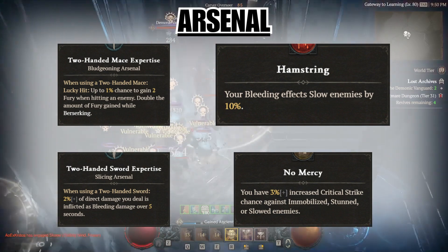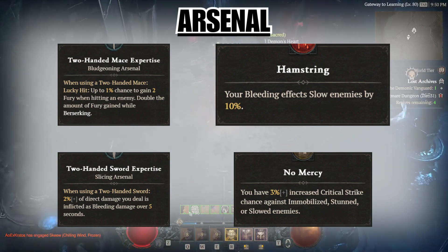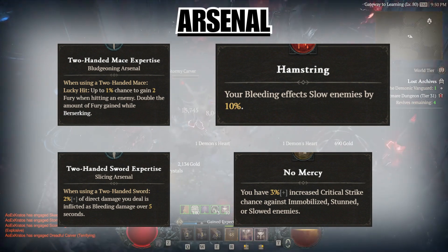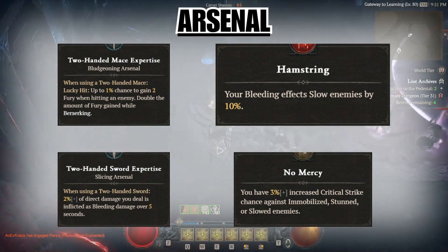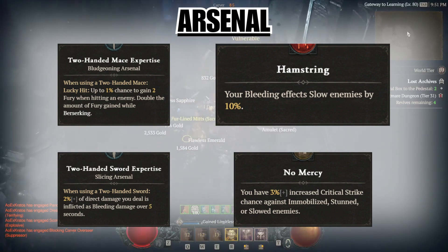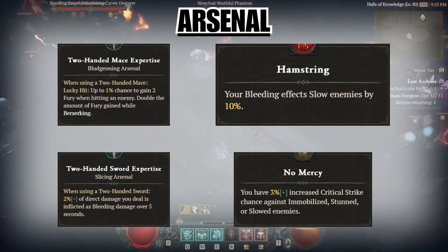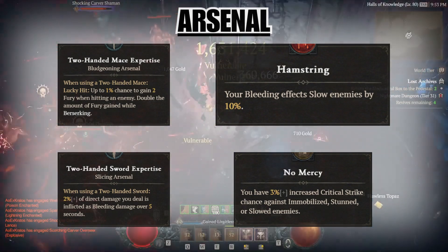In the technique slot, we want to put in the two-handed sword expertise, which applies bleeding to anything that we hit. This synergizes really well with Hamstring, our one-point passive, turning our bleed into a slow. This allows us to take full advantage of other passives like No Mercy, and damaging stats against crowd-controlled and bleeding enemies. This build really only benefits from using maces and swords, so there's no need to level the other weapons.